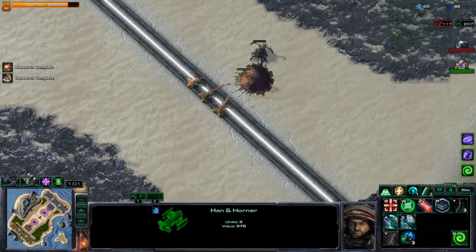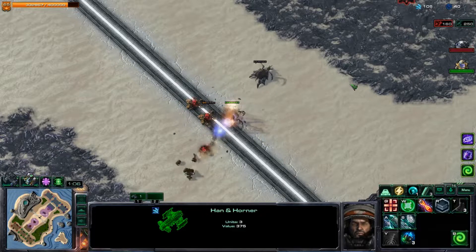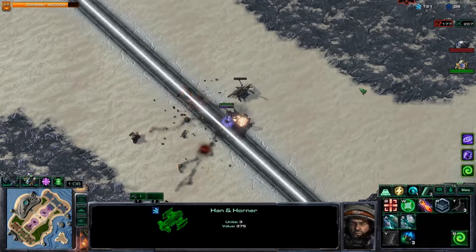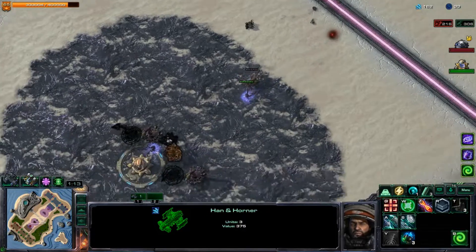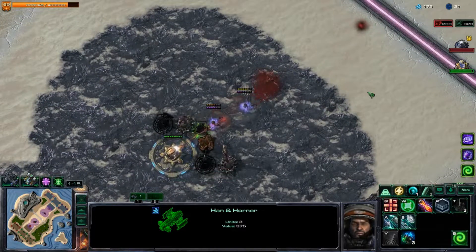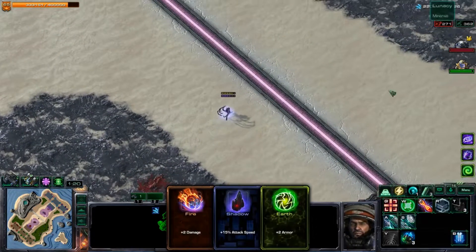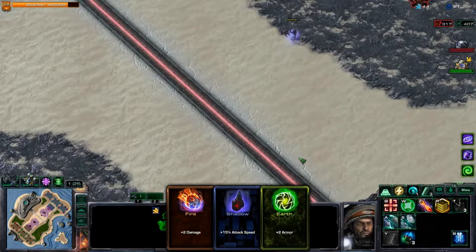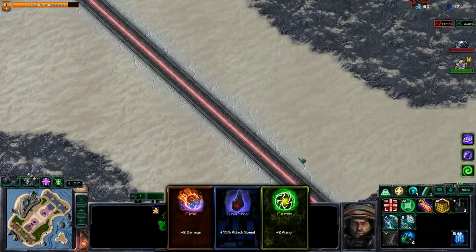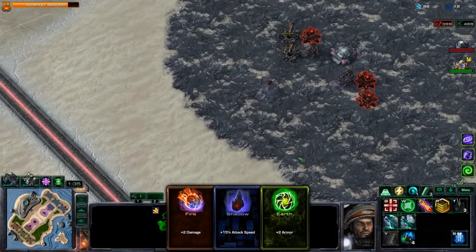Against Kerrigan I can dominate her in the air and on the ground. If I just build Deimos Vikings I believe I can take care of her - because other than lurkers that could mess with me, Deimos Vikings and Assault Galleons together should probably be enough. Earth aura will keep my units alive a bit longer, but if Kerrigan builds lurkers it won't do much, though against mutalisks it could be useful.